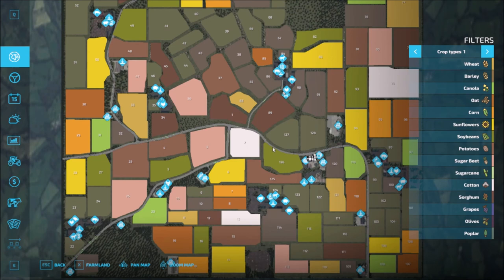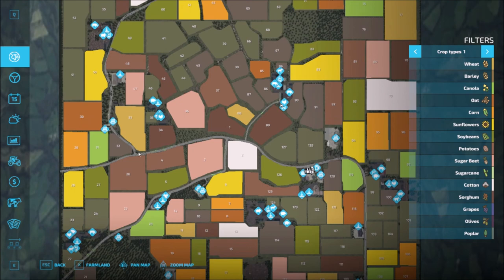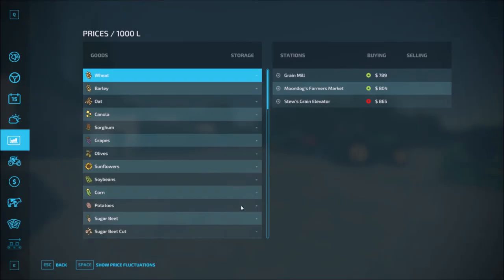From the main farm, I'll head to the main road and go in this direction, visiting the sell points and then heading north to visit the last set of sell points. The crop types are standard. For sell points, there are just three: the grain elevator, the farmers market, and the grain mill. The rest looks like production.